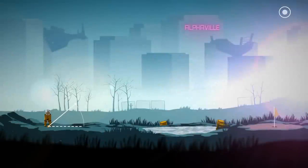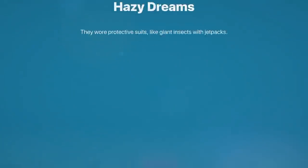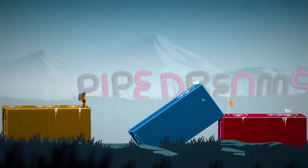Next up we have Golf Club Wasteland. This is a game of mini golf set in a post-apocalyptic wasteland. The art style is minimalist, resisting the temptation to cover everything in blood, scorch marks, and ooze. The whole visual scheme, especially the background, does a wonderful job of conveying the desolation of this world. You play as an interplanetary pilot from Mars in an isolation suit with a jetpack. The controls are easy, the challenges are fun, and overall it's a great game to play.